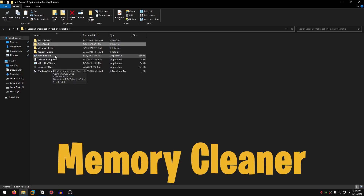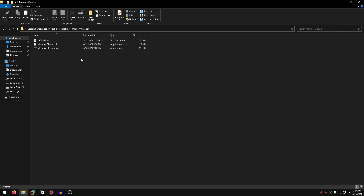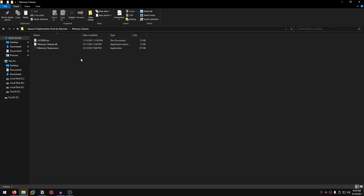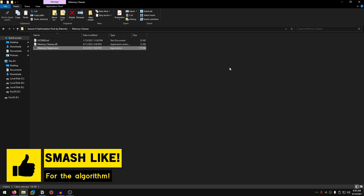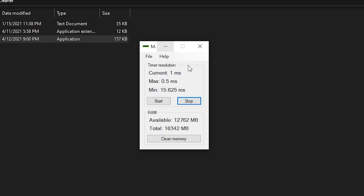Go back into the pack once more and open up the memory cleaner folder. This is a very powerful application by Dansky and it is going to tremendously help you reduce input delay. This application has a built-in timer resolution that is better than both ISLC and timer resolution. Right click on it, run it as administrator. Here you will see a timer resolution and a RAM section — the one we want is the timer resolution section. Click on start, which should set the current to 0.5ms, then minimize the program, play your game, and after you are done playing open it up once again, click stop, and close out.